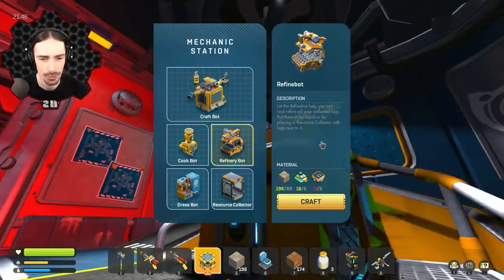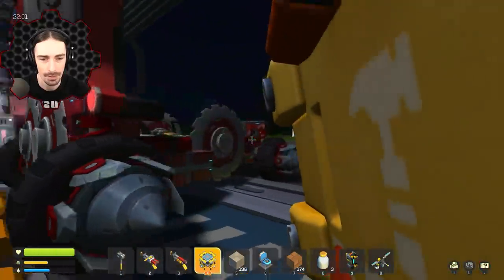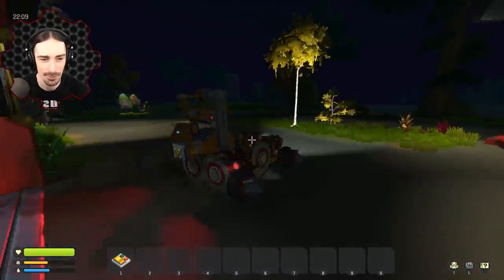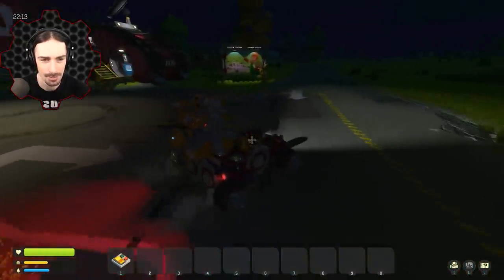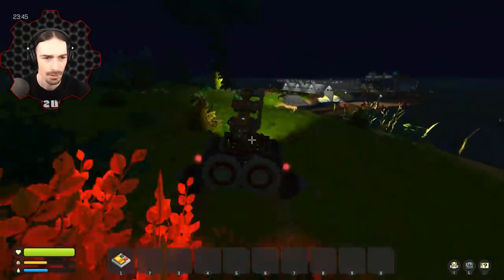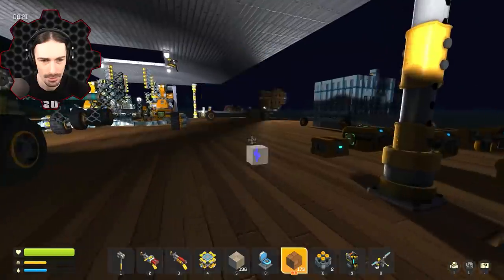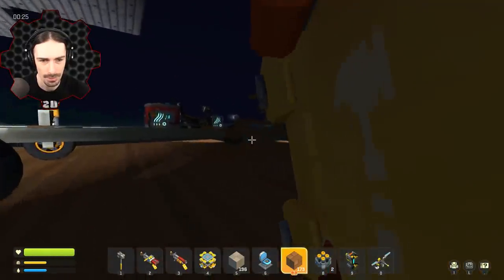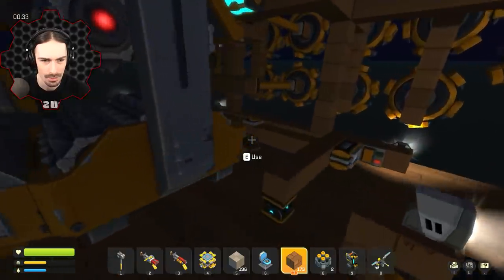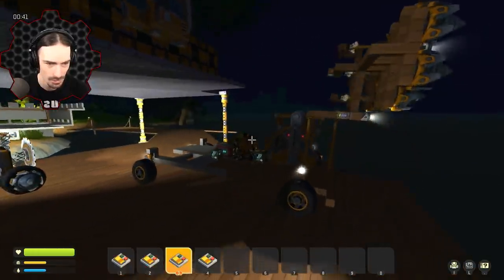I'm just going to take the one refinery for now and slap this guy right down. Holy cow, that's a lot of weight — let's head back home. I should put it on the front because we need weight on our steering. Yeah, this is much more controllable; I couldn't steer with it on the back. We made it home with the refinery on our scout vehicle.